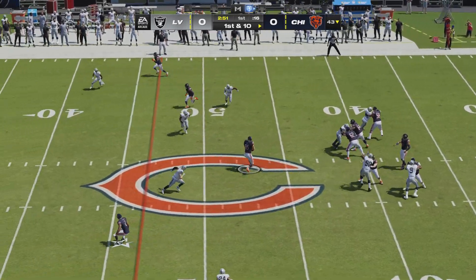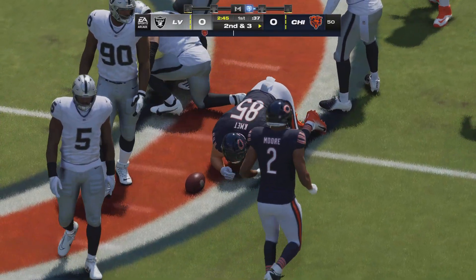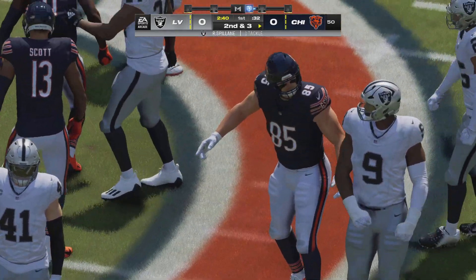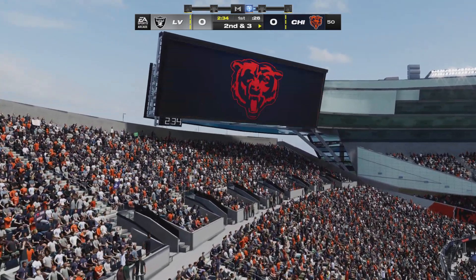On first and ten, here's Fields. There's a short throw. It's caught by Kamek — that's good. The completion there for seven yards, and it'll be second down. That's a staple of this offense — drag route to the tight end. He's unable to use his size to break off much more yardage after the catch, but still an effective gain nonetheless.